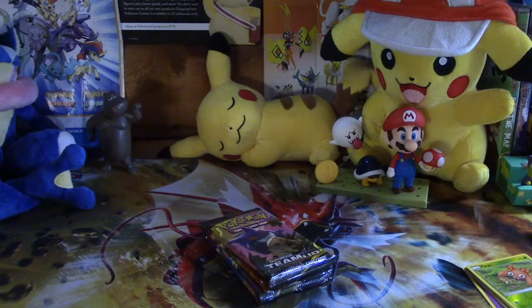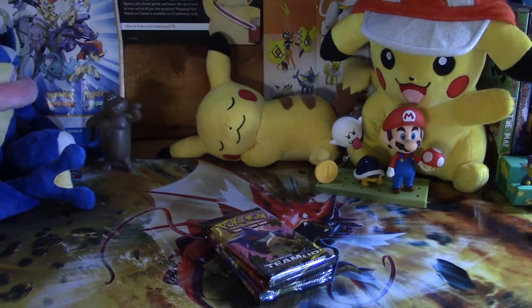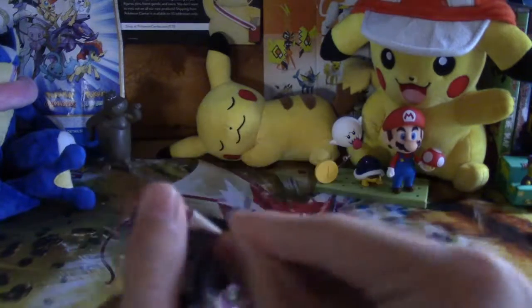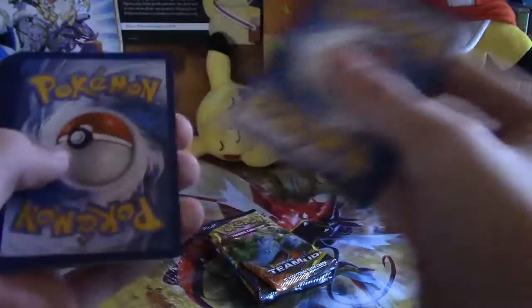I have a sort of system going for sorting cards and bulk but it's not really working out well. Another Gengar — maybe there were three of them in here — and it was the Eevee and Snorlax that was one less of. Interesting.